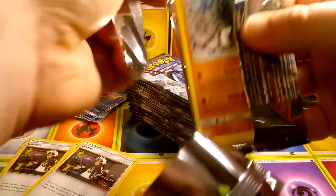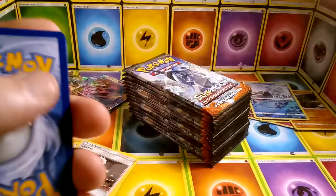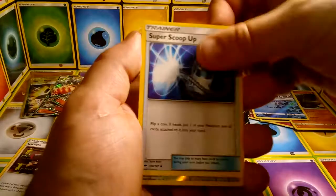Sawk — I don't think we've seen Sawk yet in this opening. I really like Sawk and the way he looks. There's a code card for you. We have Fighting Energy, Sophocles, Electabuzz, Super Scoop Up, reverse Noctowl, and Persian.